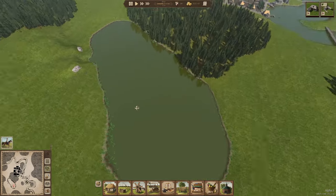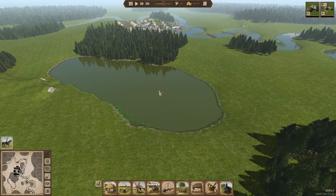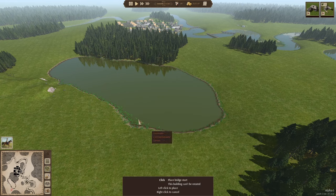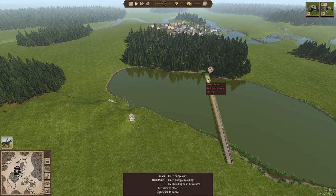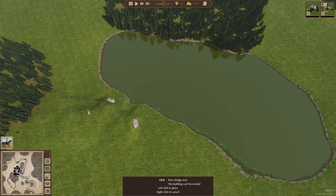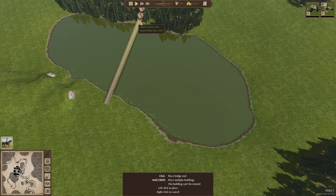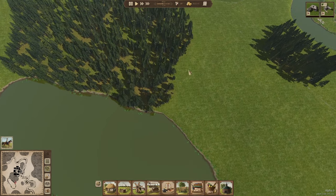I want to check if I can build a bridge that extends across the width of this lake. Let's test this — I've been wanting to do this. Yes! This is really cool. I think at the end of the day I'll have a bridge extending all the way to the other side, because that's where our stone deposits and iron ore are. I think exactly on this spot — that's going to look pretty amazing.